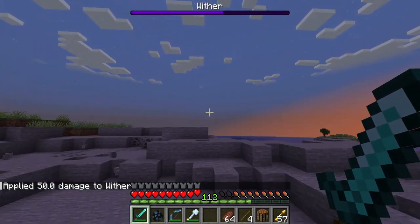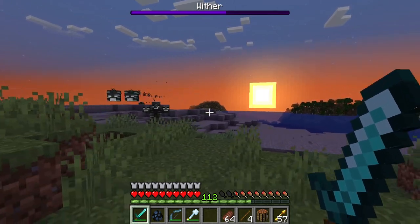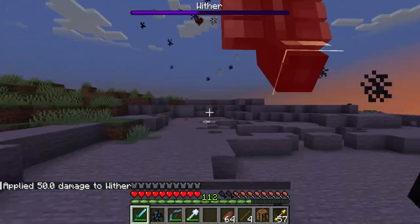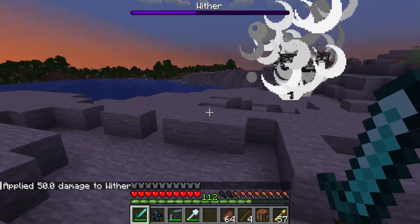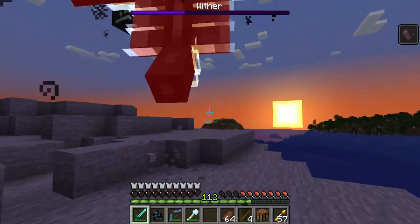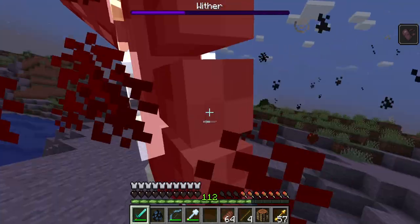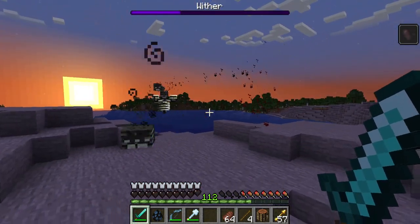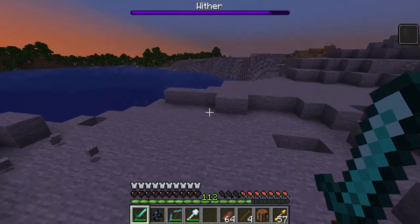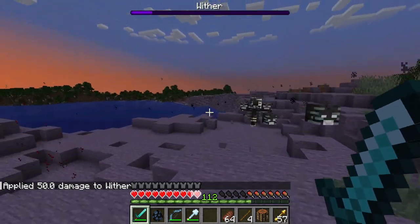You'll notice even more skulls in later phases. The main head will now participate in the fight instead of only occasionally firing blue skulls. Then, deal a bit more damage and you have phase two. You fight it relatively normally — run away or block with a shield when it does that. It has wither armor. It also has a new attack: the charge is back, teleporting around and firing even more skulls. Be very careful during this — one bad explosion might as well end you. Once you finally defeat it, it will drop another star.